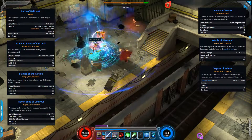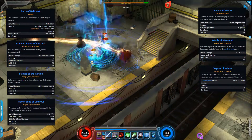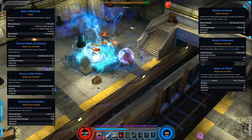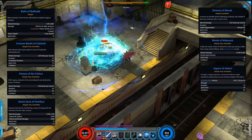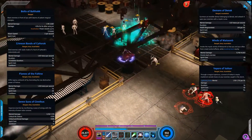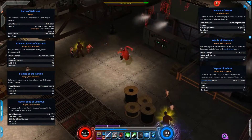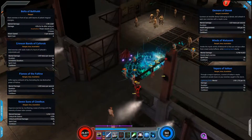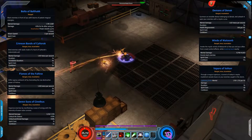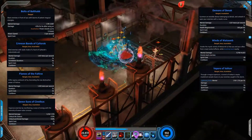The next incantation skill is Crimson Bands of Cyttorak — a mental damage DoT that also immobilizes enemies over a large area. When you cast it you'll see the red bands around them; it's a nice skill on a really low cooldown. We then have an AoE attack called Flames of the Faltine — mental damage with a big green area when you cast it, as you can see there. We then follow up with Seven Sons of Cynibus, which gives 20% critical hit chance on use and buffs critical and brutal damage by 50% — a cone attack that's great for clearing trash.